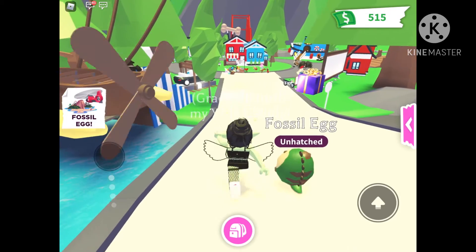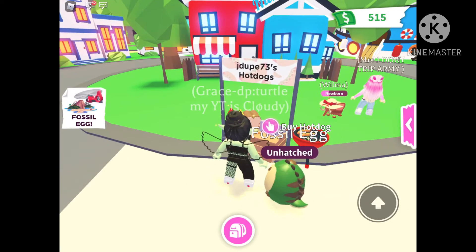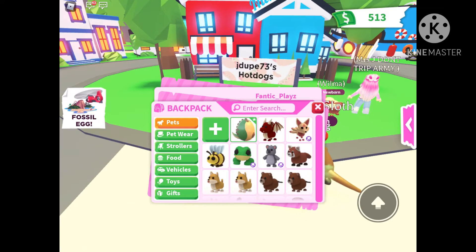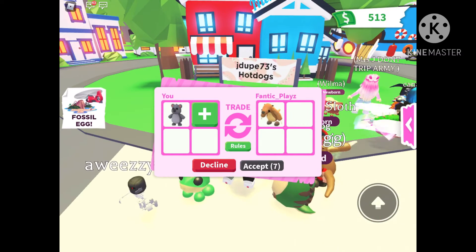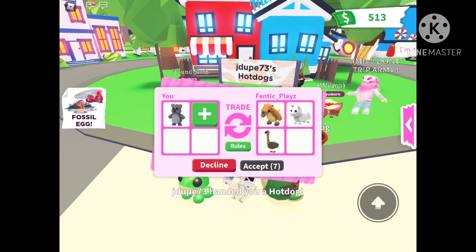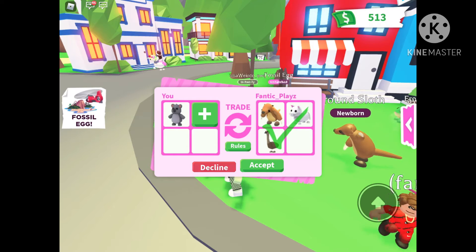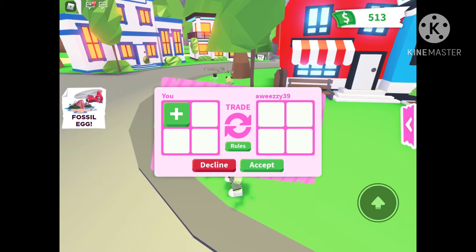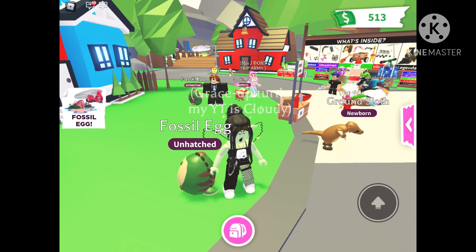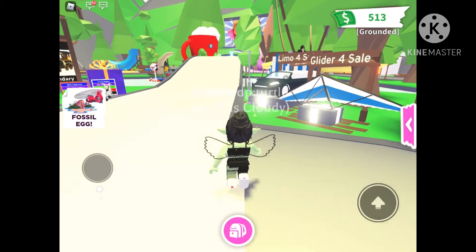Sorry about that. I actually need to buy a hot dog because I don't have any food. Okay, I'll open my trades — oh, it's a ground sloth. I'm not trading an ultra rare for a common. It does look pretty cute, not gonna lie, but it's uncommon — I'm not doing that. Oh my gosh, they've got a pterodactyl! Now people are saying 'does anybody have a triceratops?' — yeah, who would have a triceratops on their first egg? Not me.